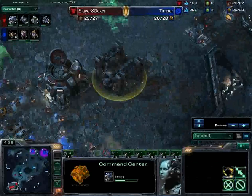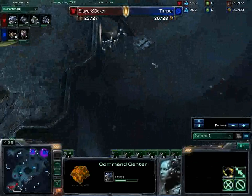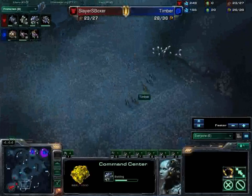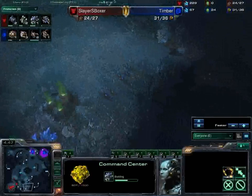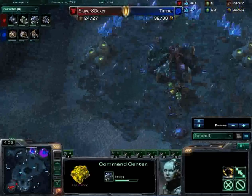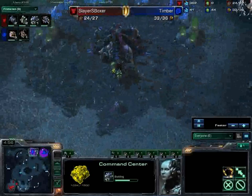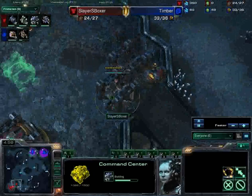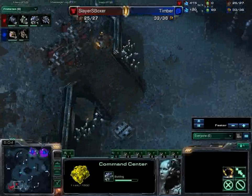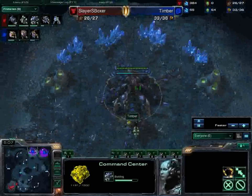So he is going heavy barracks at home, building a second command center — he is going to expand behind this and try to match the economy of FXO Lenok. But that is going to be very, very tough to do. Of course he hasn't lost too much, because you get to cancel that bunker and he didn't lose any Marines. So all he has lost is some slight time on the barracks there, and of course he was unable to put any real pressure on Lenok.